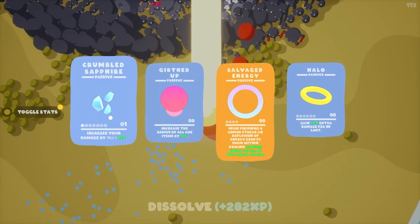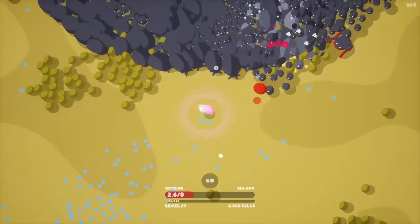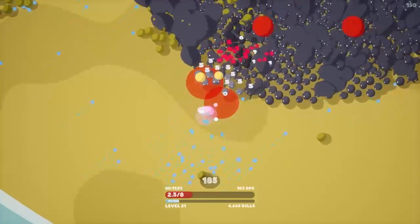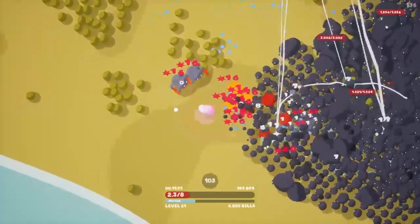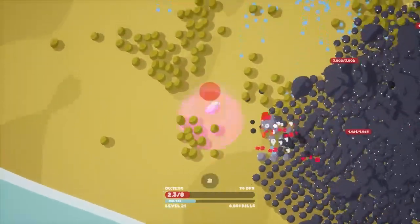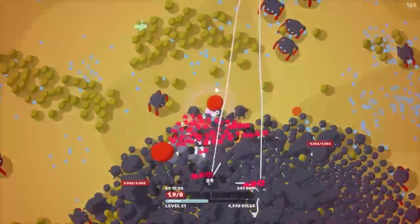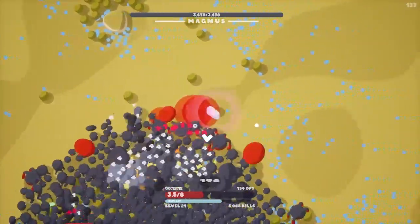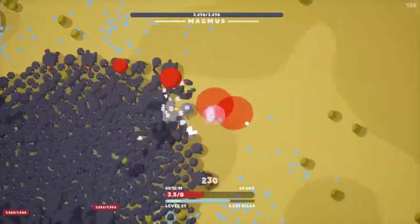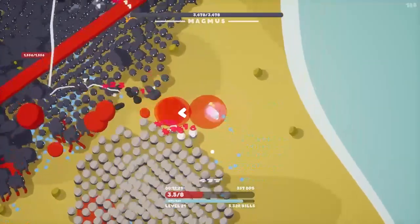I'm going to take Salvage Energy — if we explode we do 50% of our combo meter as damage. That could be a lot of damage — you just saw it explode and take a bunch out. We got Magnus again. I don't think we're going to make it through another boss fight with the mini bosses and vacuum boy and now armored guys. Those guys with helmets — we'll take another fire upgrade.